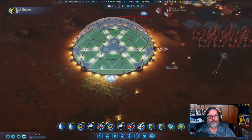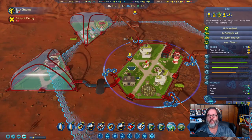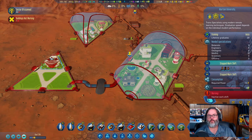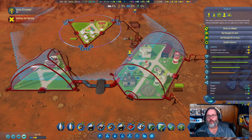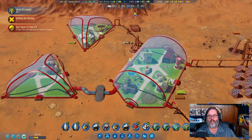We've got this built — this is going to be a new birthing dome. Not ready for it yet, this one still has a ways to go, but that way we've got it accounted for. We're up to five people here. Kids are coming in; we have four kids currently. We're up to 26 Martian born, so that's good.